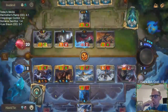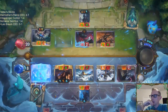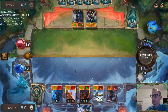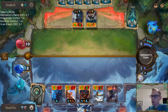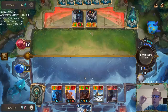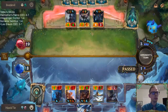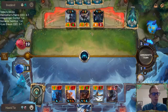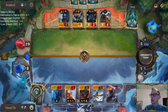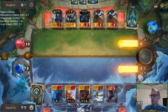Oh, that triggers before the damage, right? Because that's an ability. So they're at 19 instead of 14 - it's probably not that big a deal. The thing I could use the most right now is a card draw spell. Deep Meditation would be really nice.